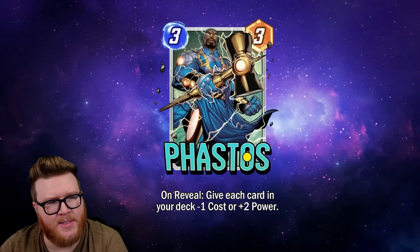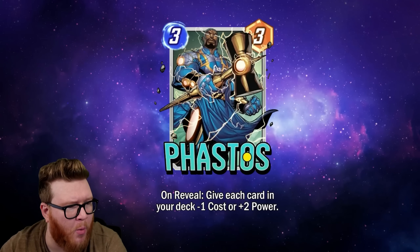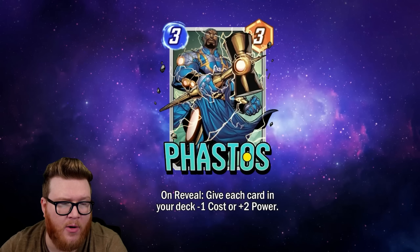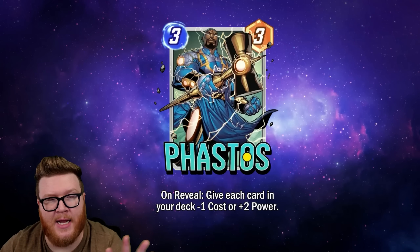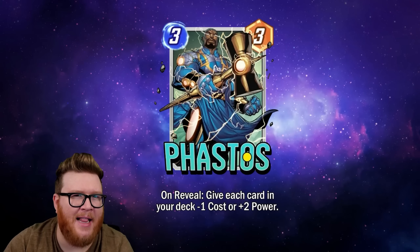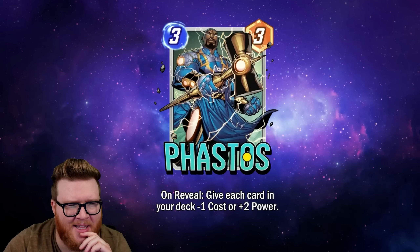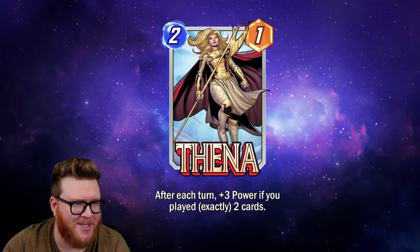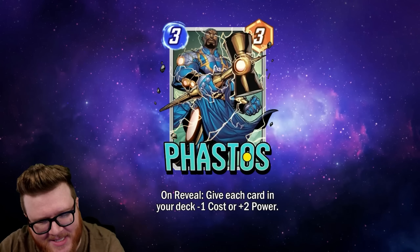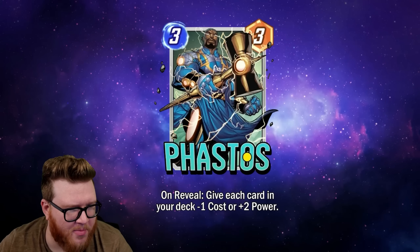Finally, we have Fastos — a three-cost, three-power card. On reveal, give each card in your deck negative one cost or plus two power. I was a lot lower on this card in my last preview than many of you were — many of you were most hyped about this, thought it looked like the best card of the set. I'm a little higher now than I was, but I still don't think this card is as insane as many of you do.